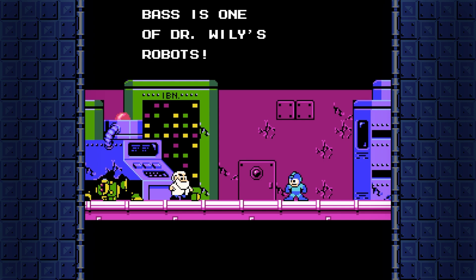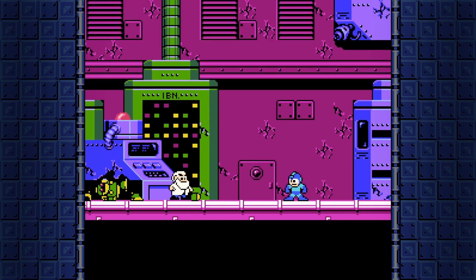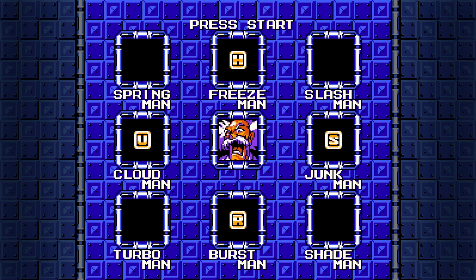Bass is one of Dr. Wily's robots — he's gone berserk! You have to stop him! And thus we have access to the Wily Castle, but in case you still haven't grabbed all the items from the eight Robot Master stages, you can go back and grab them right now. With that said, let's head right on in.